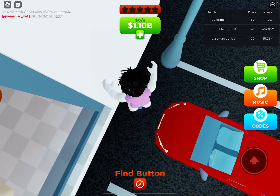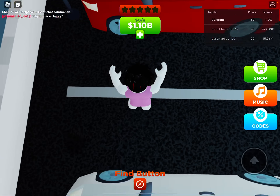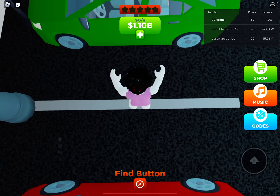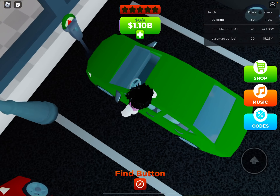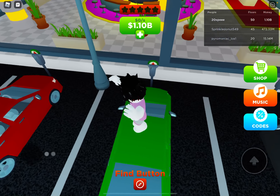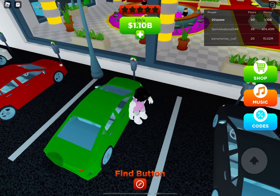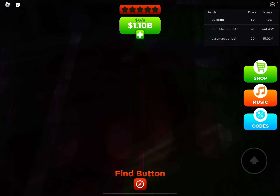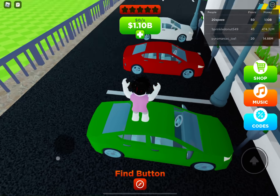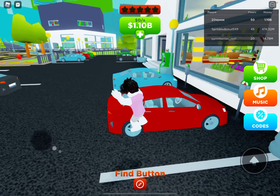I'll also tell you a jumping glitch. So look — I'm right here and I jump, I only go this far. But if you turn sideways and jump, you go half as far again. So yeah, those are the tips and tricks.